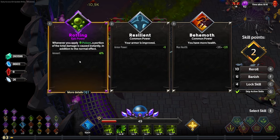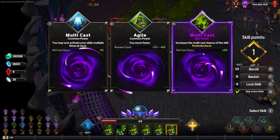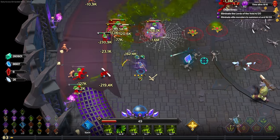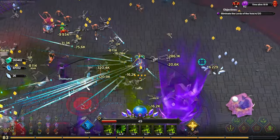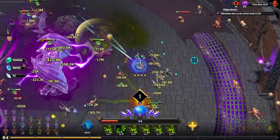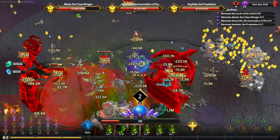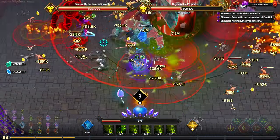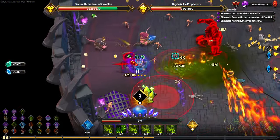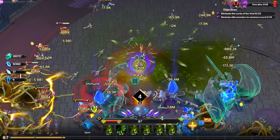There we go — whenever you apply poison, a portion of the total damage is caused immediately. That's going to be really good for us. We can now banish the multicast, and we have a much better AoE on contagion. Our ascension is up, so these bosses are going to die a lot faster. Poison dealing a portion of its damage immediately means we will kill things a lot sooner — and there we go, boss is dead.